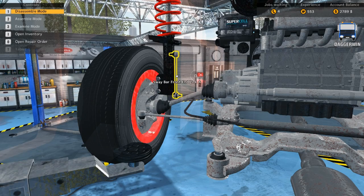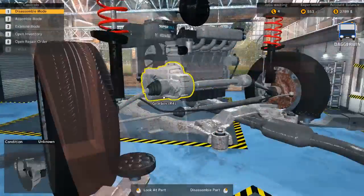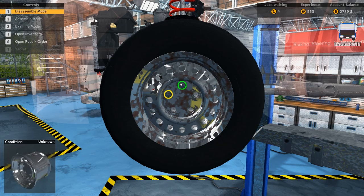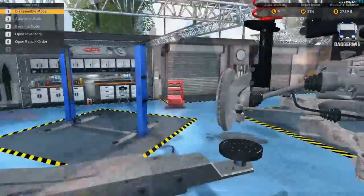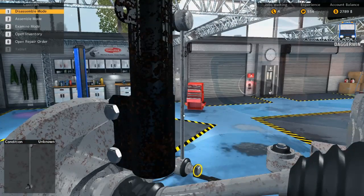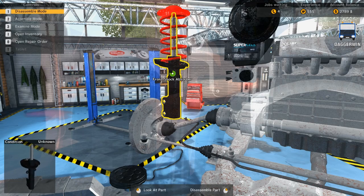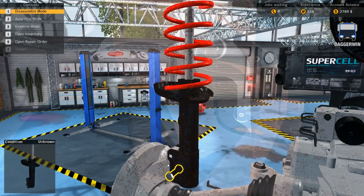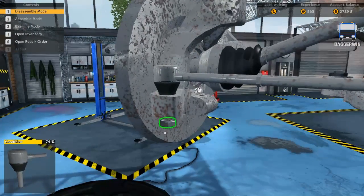So there goes that. We then have to remove the shock absorber and we've got the sway bar, but to remove the sway bar we need to remove the rim. The shock absorber has got some rust on it. To remove that we first of all need to remove the cap, and then we've got the outer tie rod — remove that.